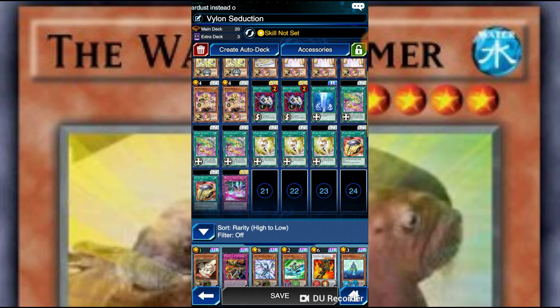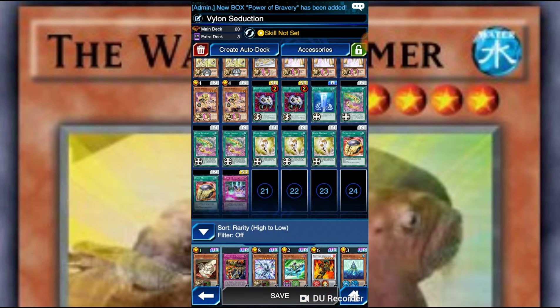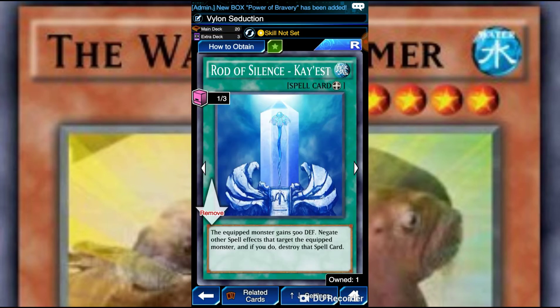So we're going to be running the key cards. Vylon Filament: equip only to a Vylon monster. If the equipped monster attacks, your opponent cannot activate any spells and traps until the end of the damage step. If this face-up card on the field is sent to the graveyard, you can add one Vylon spell or trap card from your deck to your hand.